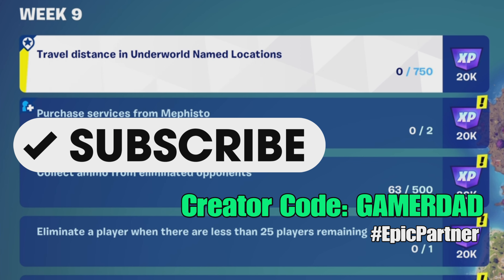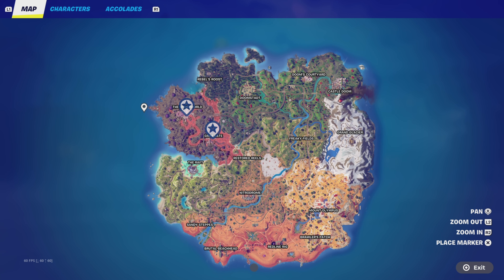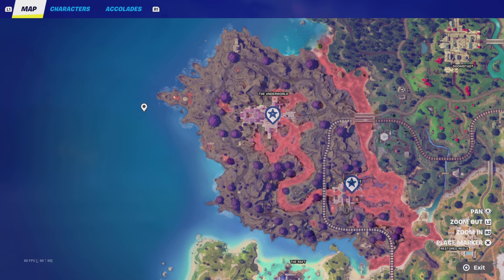We need to travel a total of 750 meters or units of distance in Underworld Named Locations. We're basically talking this area and this area from the Underworld, north of the Underworld, down to Grimm Gate.